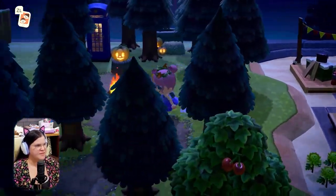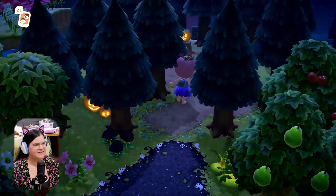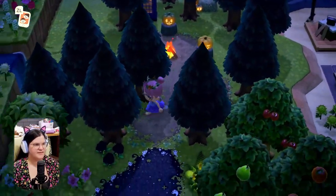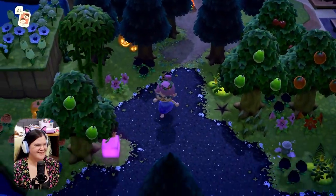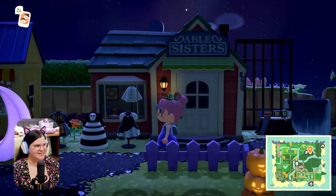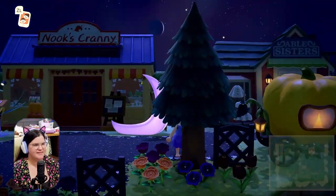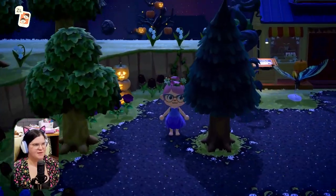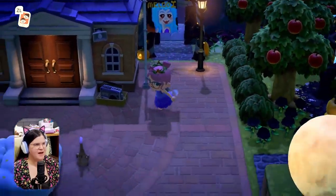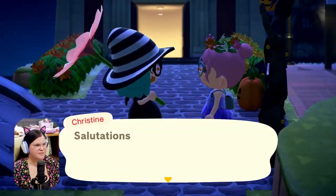Nice to see the campsite on the beach. Look at these little pumpkin buddies — they're adorable, enjoying the fire. Check out Able Sisters — they've got the spooky vibes going on outside. I feel like I have to keep looking up because it's just such a cool experience.